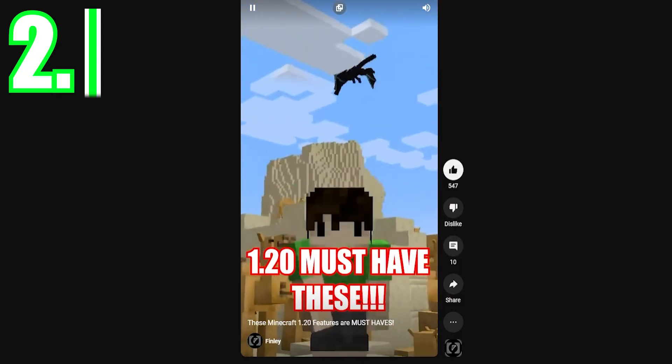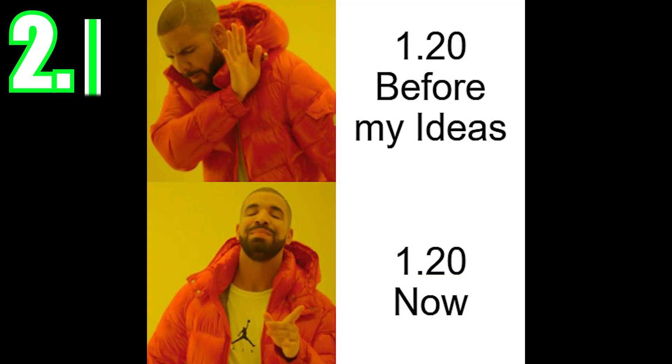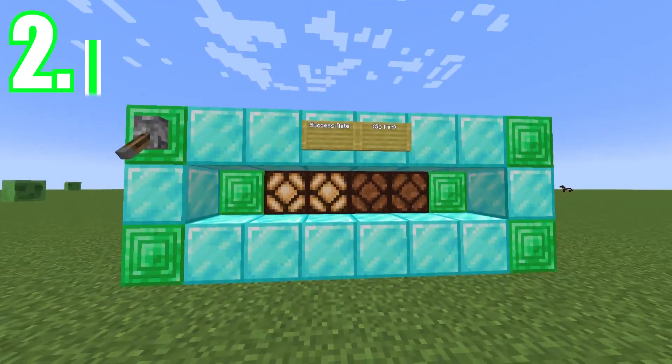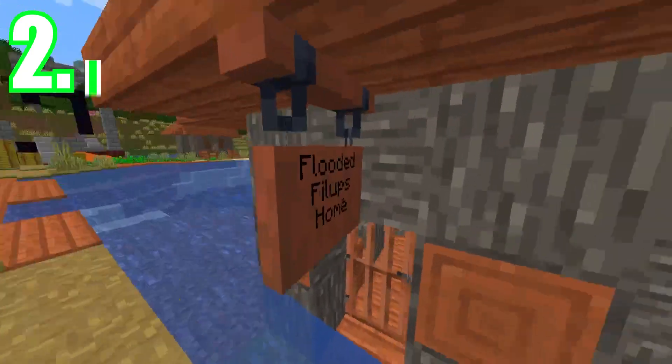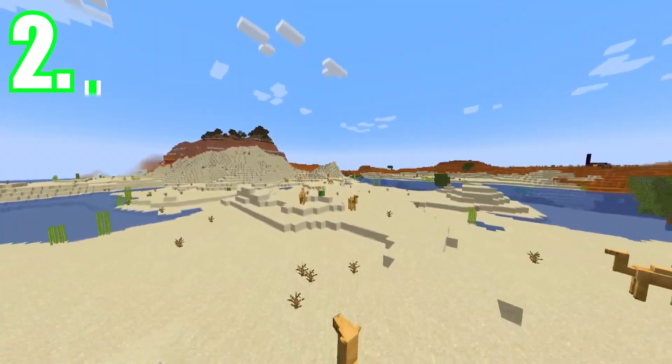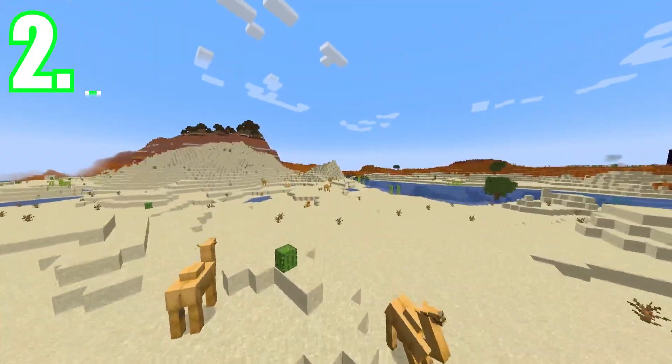In a short I made, I provided some ideas to improve on the 1.20 update. Since two of the four suggestions have been added, I think the other two ideas would be great too — that being: text should be visible on both sides of the hanging sign, and camels should be able to spawn anywhere in the desert, not just in villages.